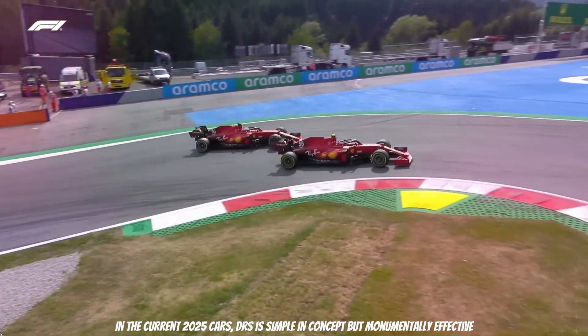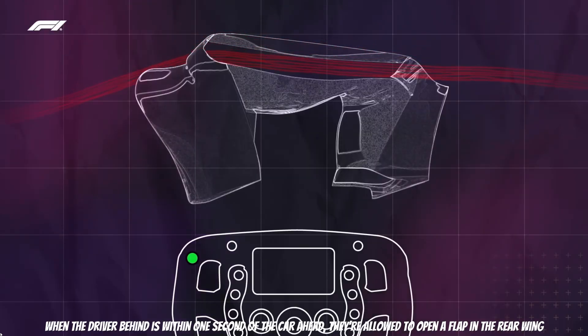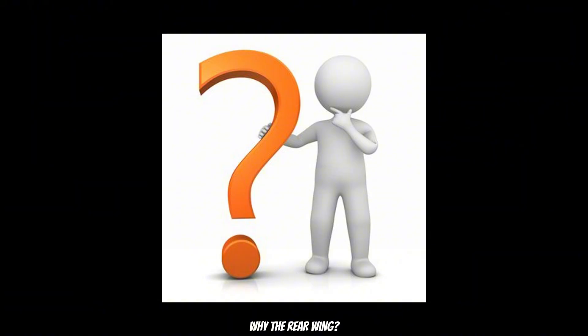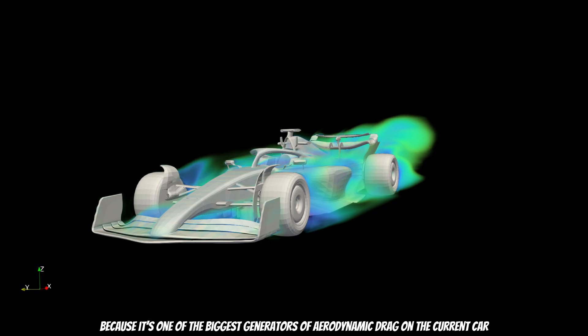In the current 2024-25 cars, DRS is simple in concept but monumentally effective. When the driver behind is within one second of the car ahead, they are allowed to open a flap in the rear wing. Why the rear wing? Because it's one of the biggest generators of aerodynamic drag on the current car.